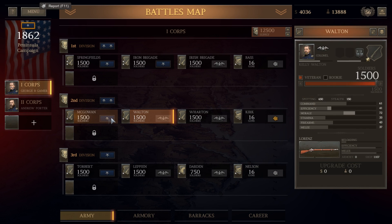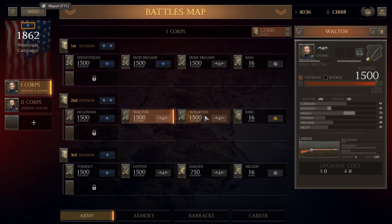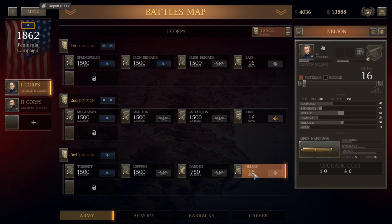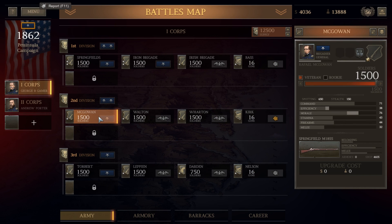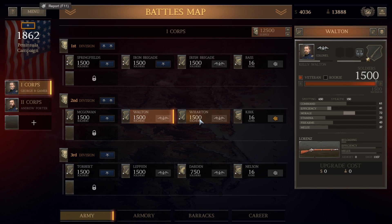So we just upgraded two of our brigades now in the first corps with rifles - we now have an entire division of rifles in the first division. Most of the second division is equipped with rifles as well. We need to name these brigades - McGowan's and Walton's brigades now have rifles and we want to make sure we don't let them get slaughtered. These are also more experienced troops - not quite as good as the Iron Brigade, the Springfields Brigade, or the Irish Brigade, but pretty darn close. These are our next tier of troops. I like those names: the Bison Brigade, the Red Devils, and the Thundering Herd for our cavalry unit.